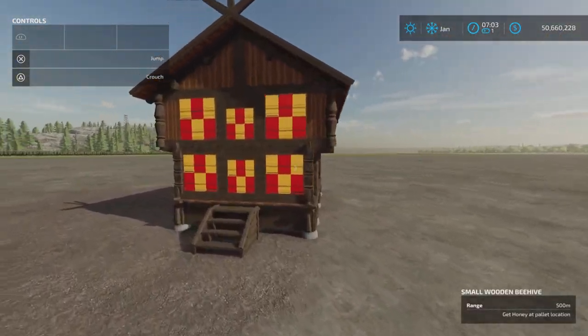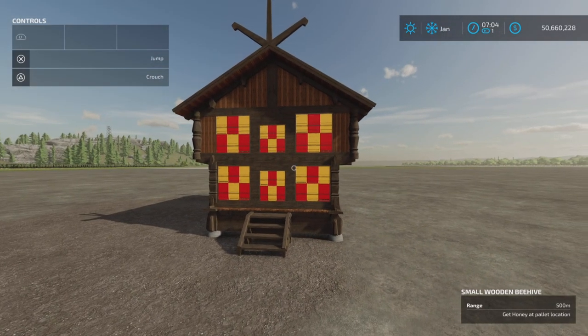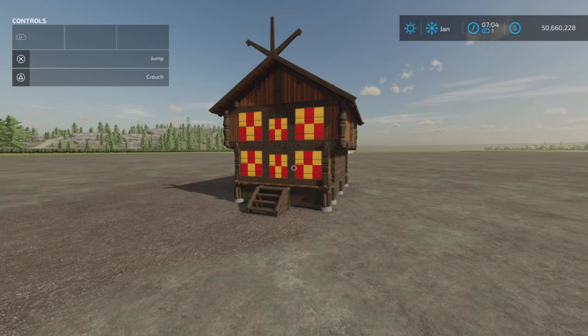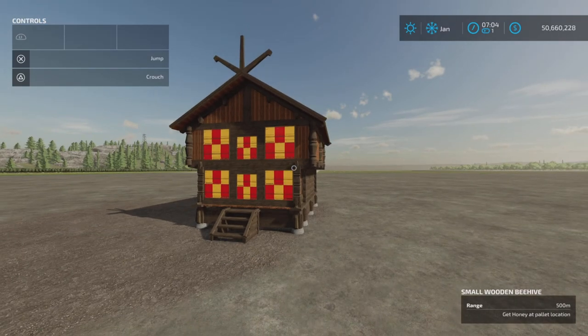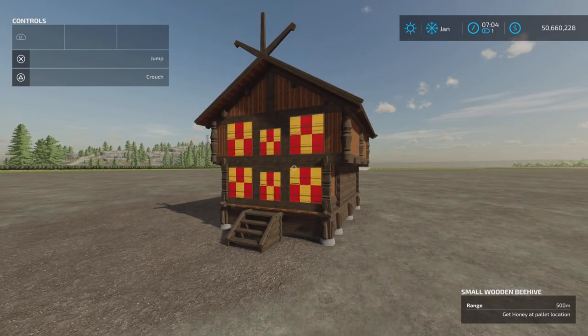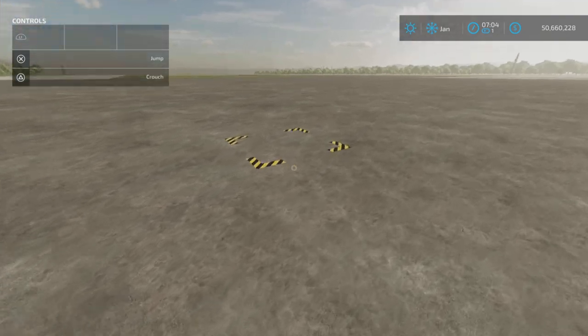If you place this close to a sunflower crop, the crop within that 500 meters is supposed to get — I think it's a two percent increase in yield. Have I tested that? No. Some others have tested it, but not recently to my knowledge, because sometimes when the game gets updated, things tend to change a little bit.